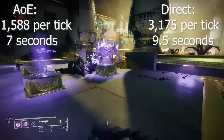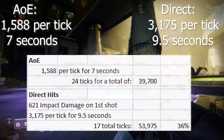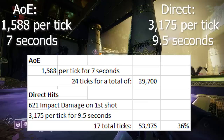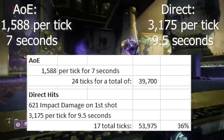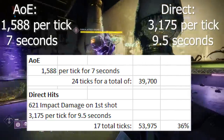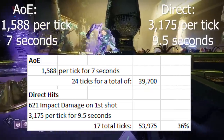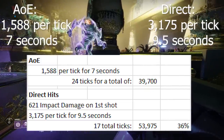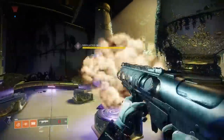It does more damage per tick but fewer ticks. The AOE damage does about 24 to 25 ticks for a total damage of 39,700, whereas the direct hit damage from sticking the blight to your enemy does only 17 total ticks for a total damage of 53,975 — which is actually only about a 36% increase there in total tick damage over just the base AOE.